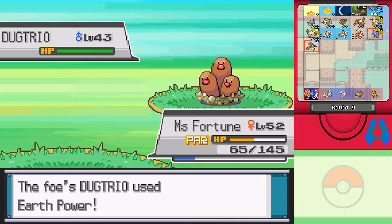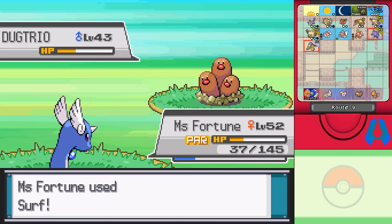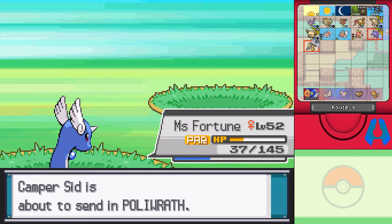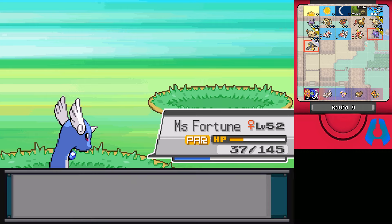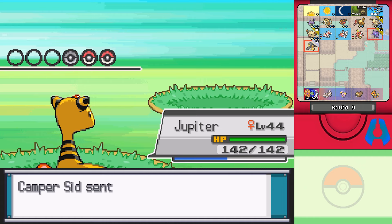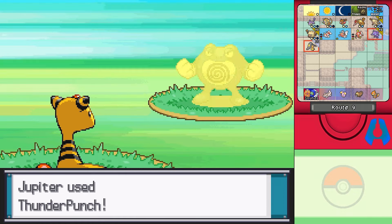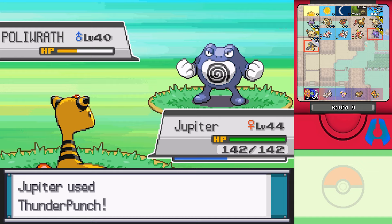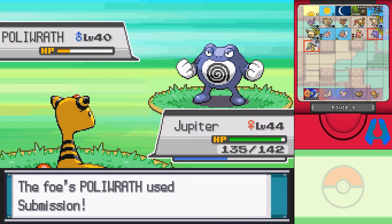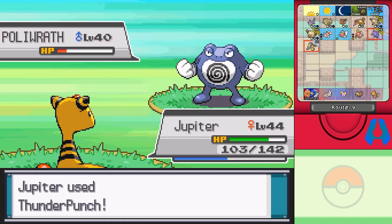Ow. Well hopefully this takes you out. Poliwrath — yes, I can kind of cover my bases here. Jupiter, been a hot minute, but you got this covered. Poliwrath, I'm gonna punch you straight in that Spyro target. I actually didn't get rid of you. I would've laughed so hard if you took care of yourself again. And there we go, you're down.